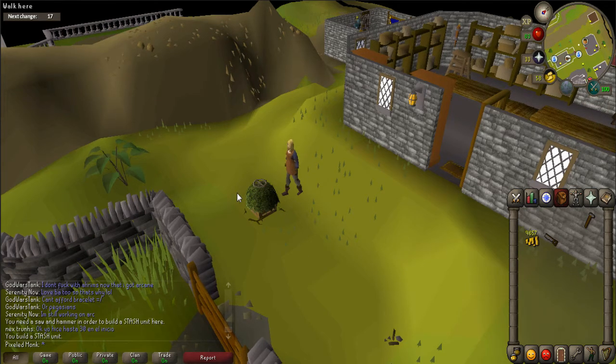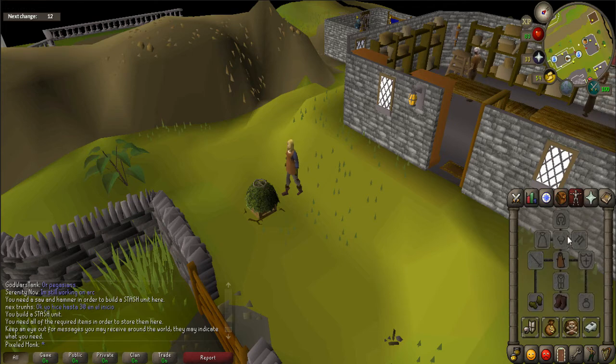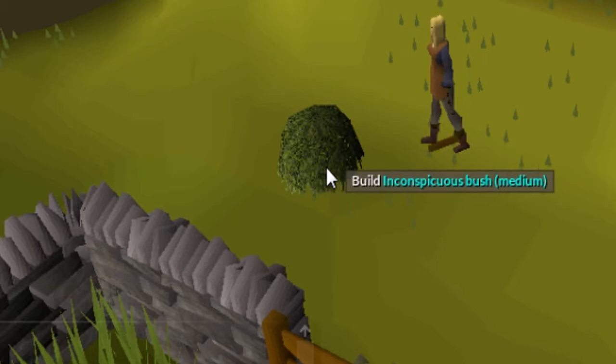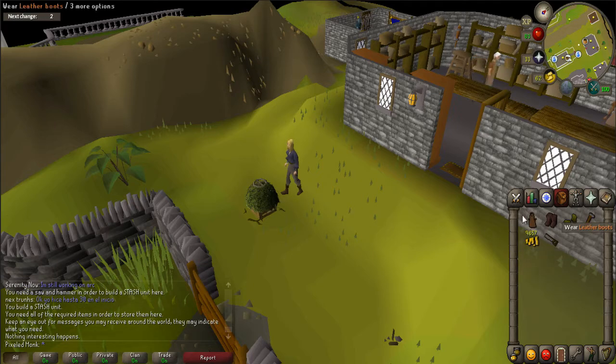These units do however require certain construction levels and materials depending on the difficulty level of the hidey hole in order for them to be created. For example, as I hover my mouse over this inconspicuous bush, you'll notice that it also says medium, giving you an idea as to the difficulty level of the stash unit. Now let's go over the requirements for making these units.